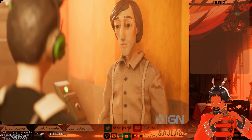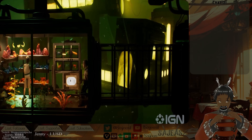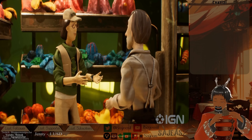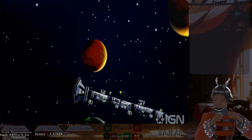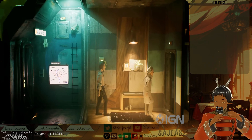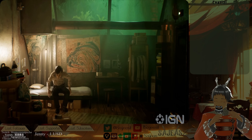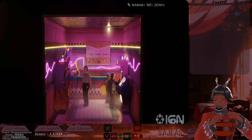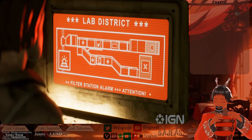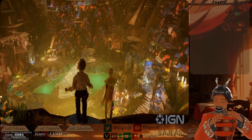I'm Harold Halibut. Harold Halibut is a narrative game of life and friendship on a city-sized spaceship that crash-landed on an alien water planet. You help your scientist's boss, Jean Marot, to figure out how to find a new, drier home. The game begins with Harold's mundane day-to-day, but mysterious events and a fateful encounter lead down a rabbit hole to a psychedelic new realm.